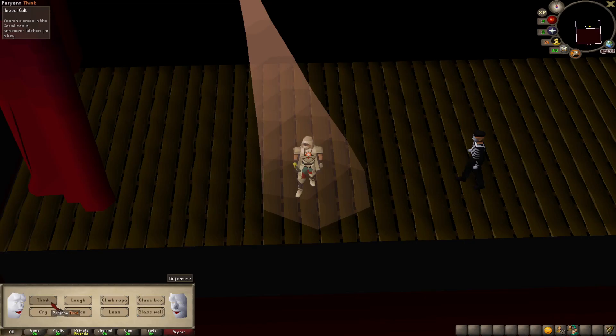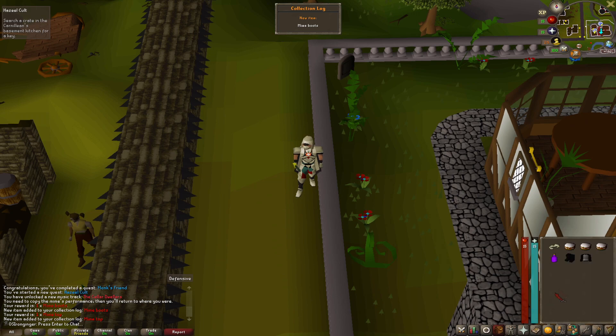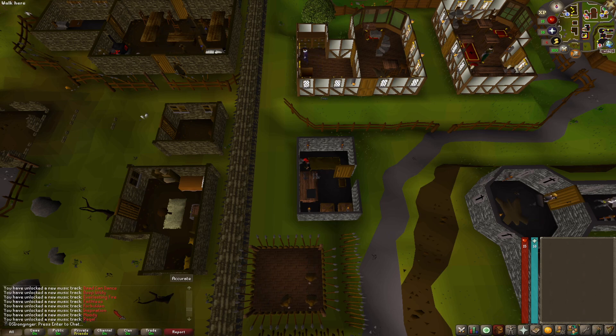There's Monk's Friend complete. This should be the last performance, and it is. We got the mime boots and the mime top. And there's Hazeel's Cult, another easy one. While I'm in Ardougne, I'm doing all the easy achievement diary tasks, and look at all the music tracks that you get from pulling the wilderness lever. That's pretty crazy.